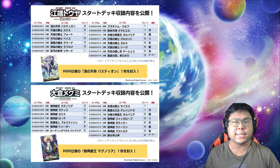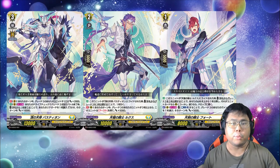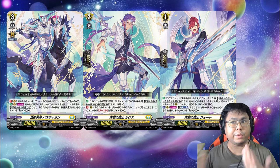We got 2 deck gimmicks this week with the reveal of Keter Sanctuary and Stoicheia, and they have a lot of interesting stuff revealed. We got an answer to why Keter Sanctuary has 16 Great Trees in the deck, and that's because of the ride-ups you'll do with the deck.